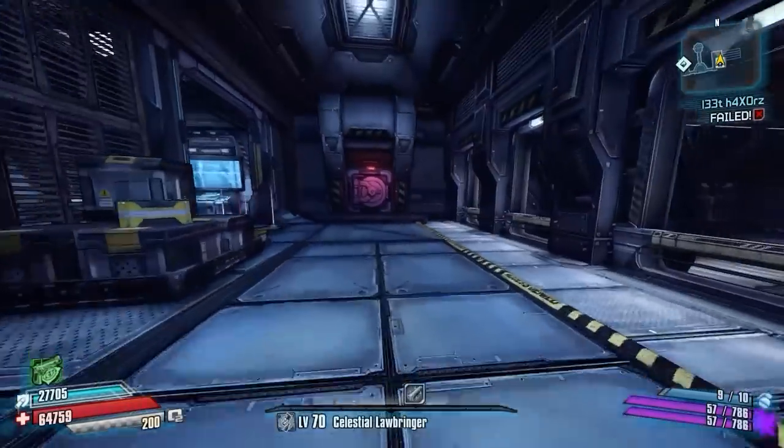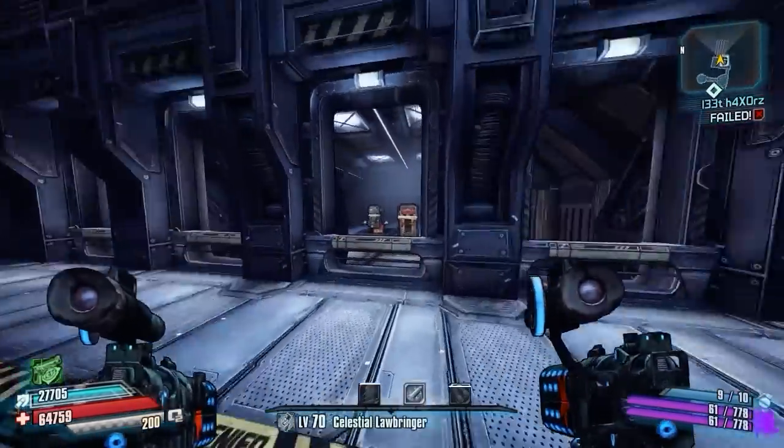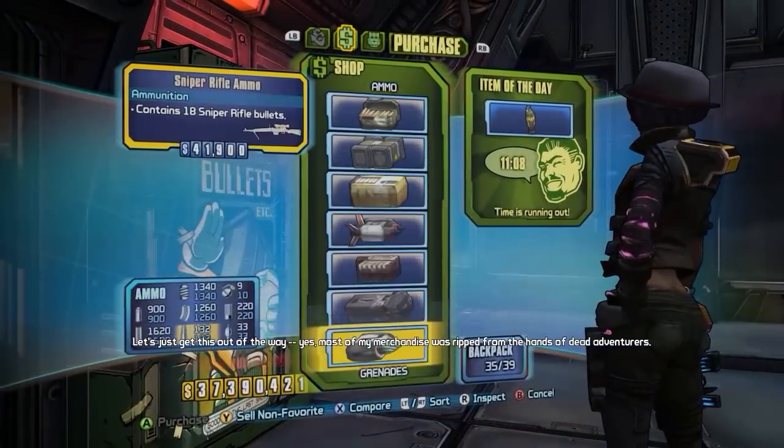Hey, what's going on guys? Joltestude139 here, and sorry for that terrible intro — I just wanted to prove a point. Yeah, they just didn't allow us to get back there to test melees. So I'm gonna go ahead and show you how to glitch out of bounds so you can test your melee strikes.